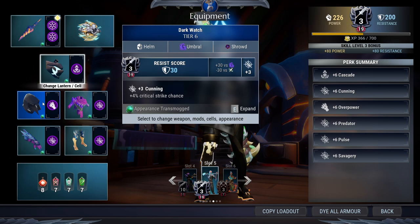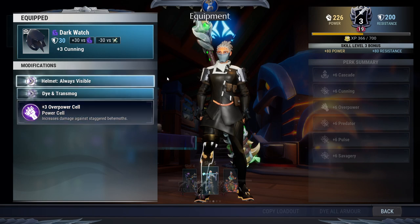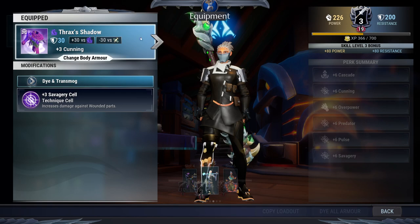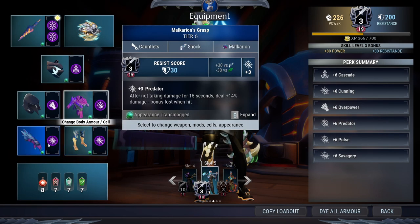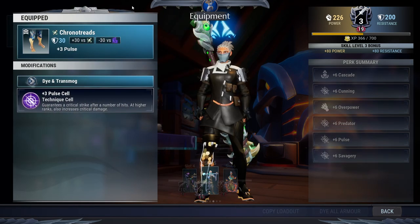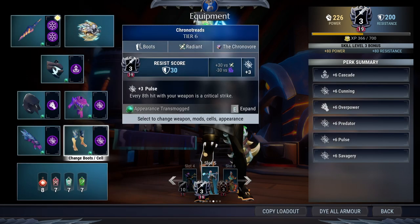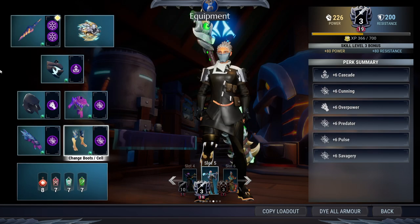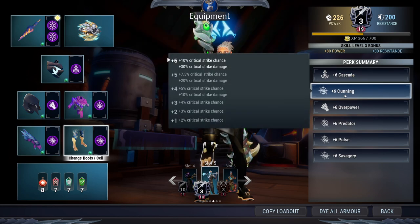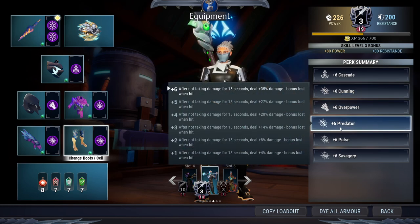For the head I use Dark Watch with the Overpower cell. For the chest I use Attack Shadow with the Savagy cell. For the gloves I use Magarian Graf with Predator, and for the boots I use Carnival with the Push cell.